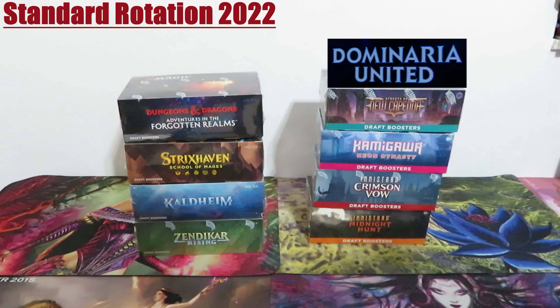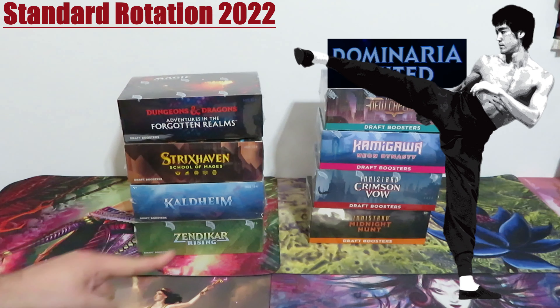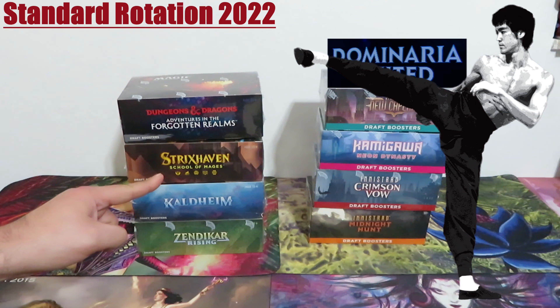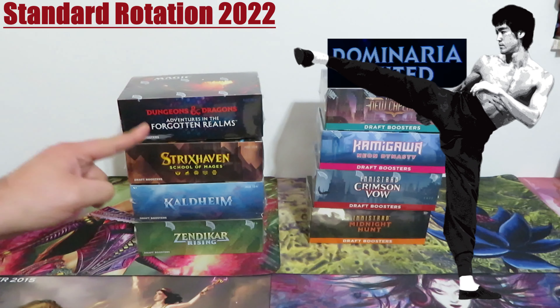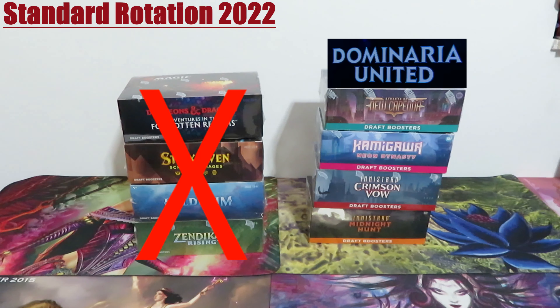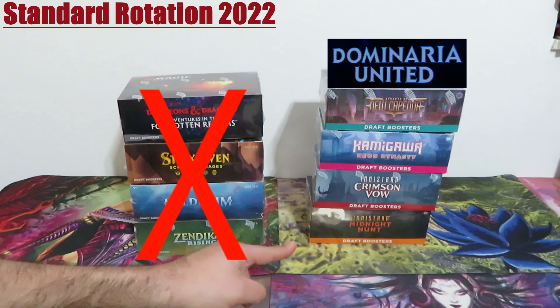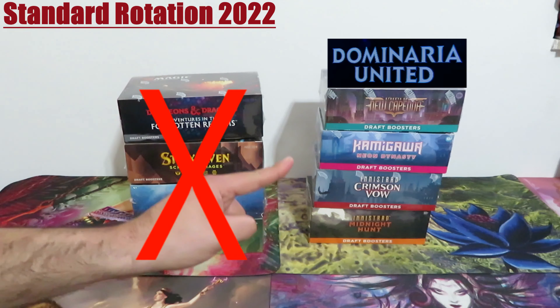When Dominaria United is released, scheduled for September 2022, standard rotation 2022 will kick in. These four sets — Zendikar Rising, Kaldheim, Strixhaven, and Dungeons & Dragons: Adventures in the Forgotten Realms — will rotate out. Standard will then consist of only Midnight Hunt, Crimson Vow, Kamigawa Neon Dynasty, Streets of New Capena, and Dominaria United.